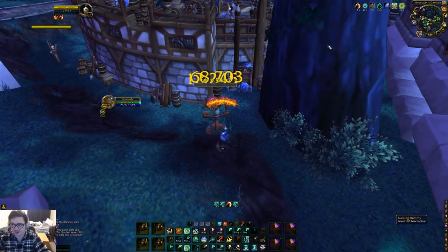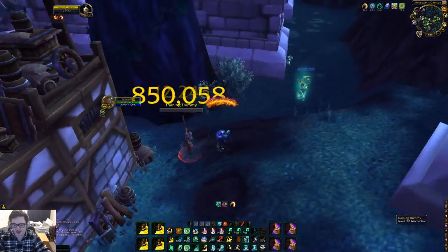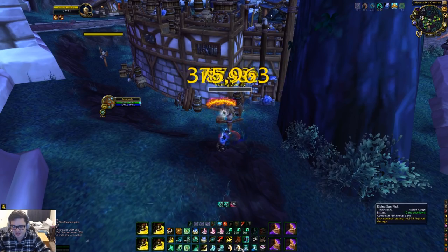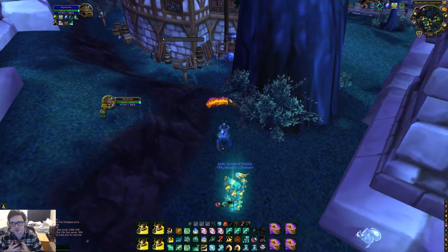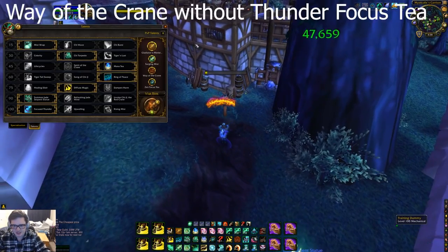What I'm looking for when trying to reset Rising Sun Kick is getting two Tiger Palms to build three stacks of Teachings of the Monastery, then Blackout Kick hits four times and gives a really good chance of resetting. Let's say we Rising Sun Kick, we have three stacks of Teachings of the Monastery, Blackout Kick — boom, it resets. Then two more Tiger Palms, Blackout Kick — maybe it resets again. Sometimes you're unlucky, sometimes you're super lucky and it resets over and over and you just easily get a kill.